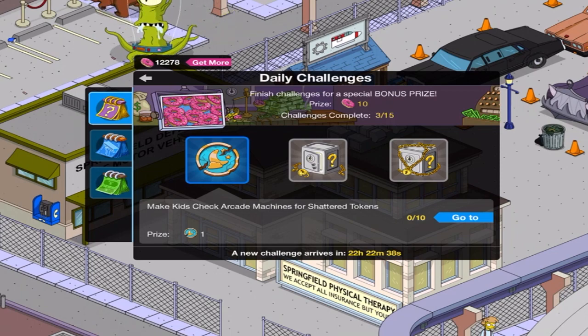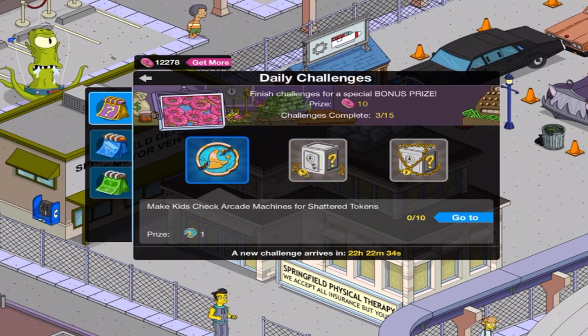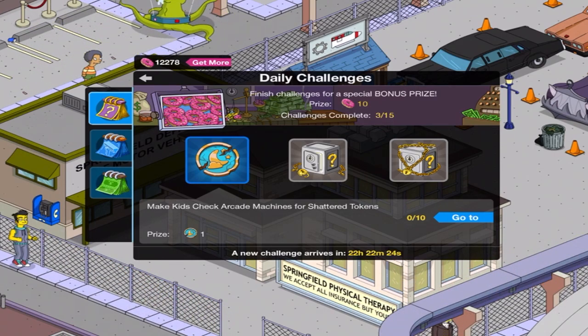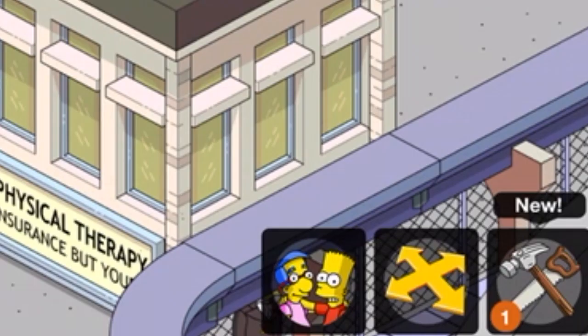First of all, you'll notice this here. This is a Shattered Dreams token, and if I get this, I'll obviously get one token — but what is it and what's the point of it? Obviously when you think of token, you think of Mystery Box, and that is what that one is in the corner.